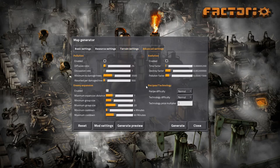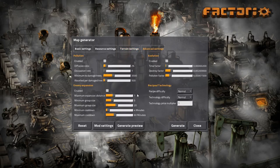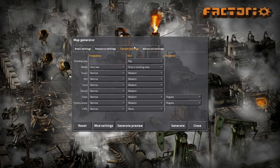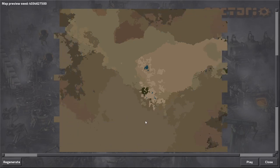For advanced settings I'll disable enemy expansion. There's also a trick where you can turn off pollution and evolution so you don't have to deal with biters, and since we're starting with a big starting area it doesn't get in the way of the achievement. Okay, so let's generate a preview.